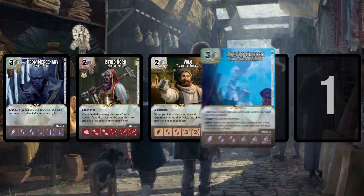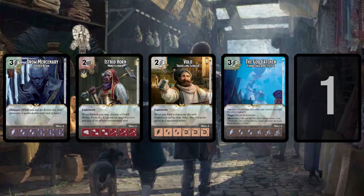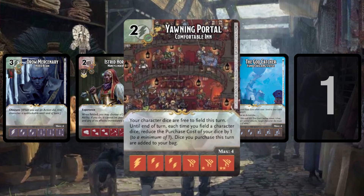So in the five spot we had Drow Mercenary, four was Istrid Horn, three was Volo, two was the God Catcher — so what's number one? That leaves the Yawning Portal. If you've watched any of my videos lately, you know this card is on every team I've made recently. It's a two-cost bolt action that says: your character dice are free to field this turn; each time you field a character die, reduce the purchase cost of your dice by one; dice you purchase this turn are added to your bag.